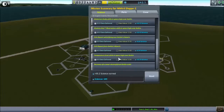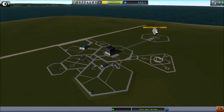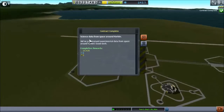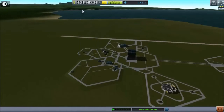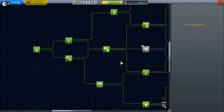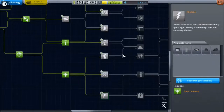95.2 science earned — that's pretty good! No XP gained, but I'm okay with that. Let's recover the debris because it's good to recover things. All right, so we did this mission. We got our money back and then some — just a little bit. It could have been better, but we definitely didn't over-budget ourselves. What I definitely want is more science.